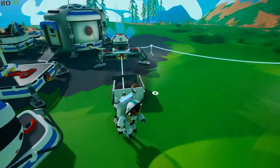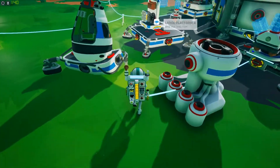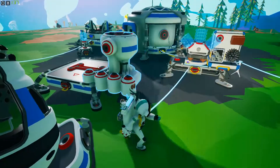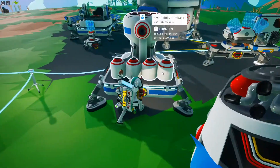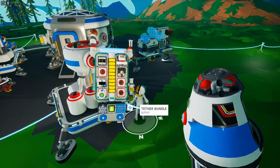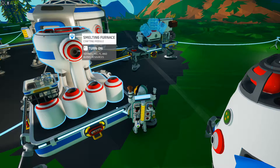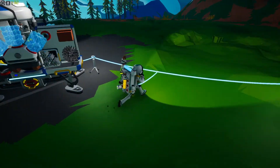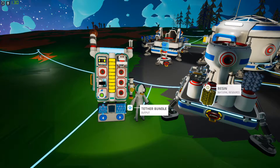I need a spaceship first. Nice. I think I need the platform for this. Can I do this? Nice. No need for a generator for you. Damn it, I think I need to check something. I need aluminium. Can I lock it so it doesn't move?